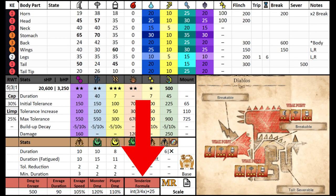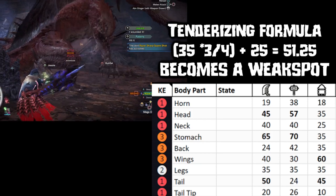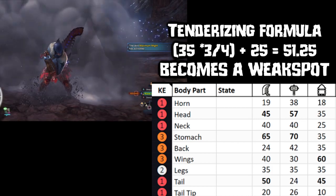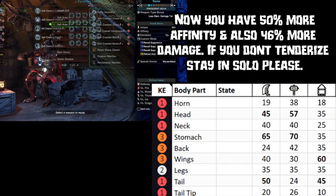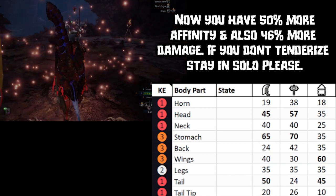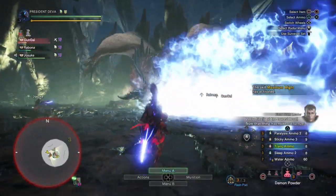In Iceborne, Capcom introduced tenderizing, which everyone was very excited to use. Here you can see the tenderizing formula which applies for almost every monster — if it changes, you will be able to see it on the specific monster. Diablos' legs have a 35 hitzone value, which means they're not a weak spot and Weakness Exploit doesn't work. So you want to tenderize them. You paste the number and use the formula: 35 × 3 ÷ 4 + 25 = 51.25. Since this is higher than 45, Weakness Exploit can take effect, and you also get a hitzone value increase so you deal way more damage. This is why it's important to tenderize — and also why you have to use the clutch claw, because otherwise you deal no damage.